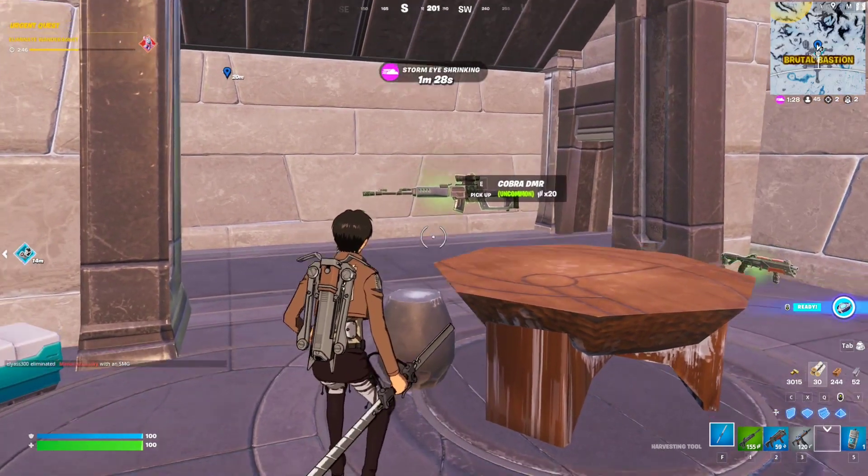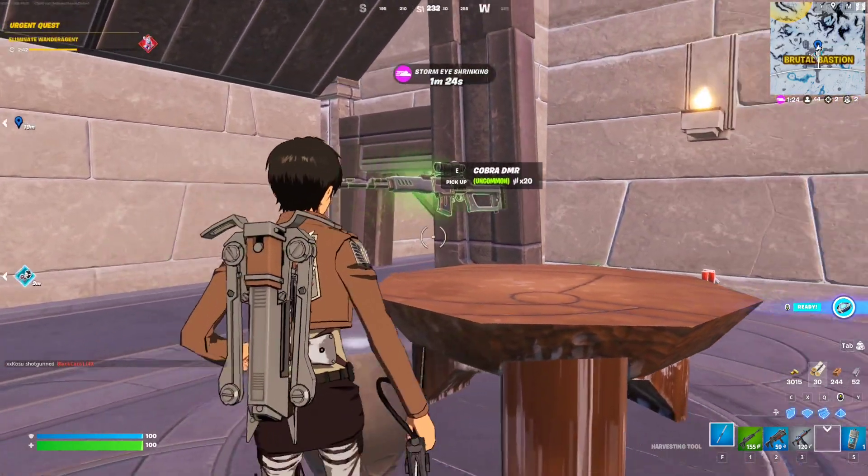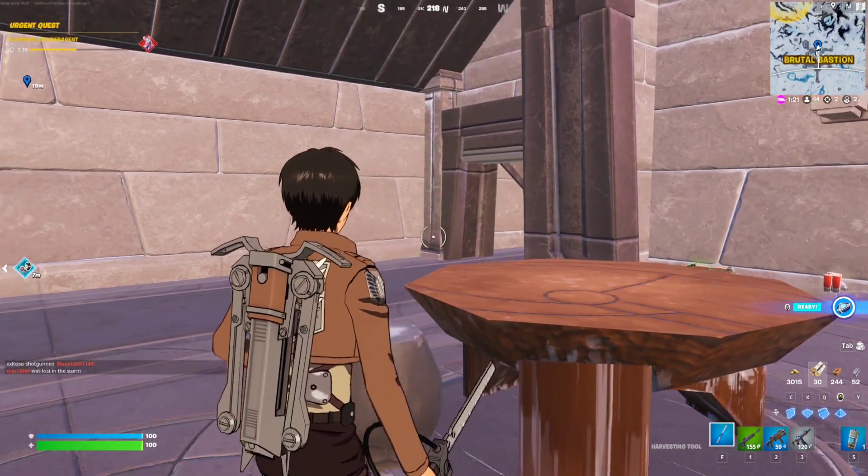For this week's 7 quest, it says you have to headshot opponents with the Cobra DMR. You need to get 5 headshots, and this is the Cobra DMR as you can see. It's a very common weapon that you can find literally everywhere.